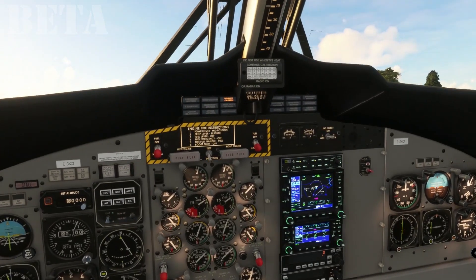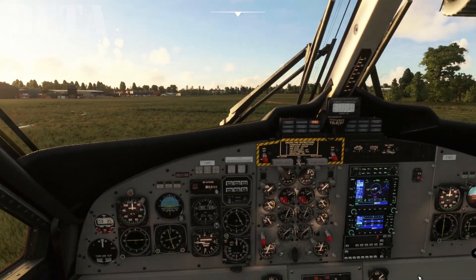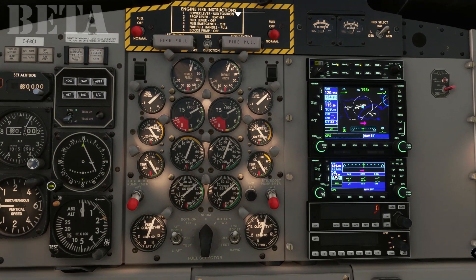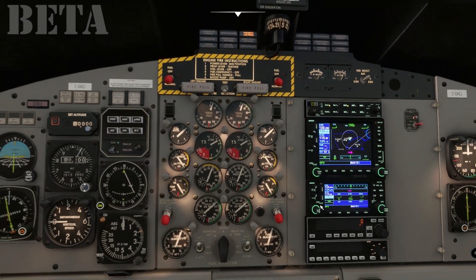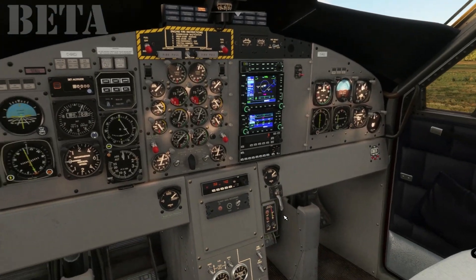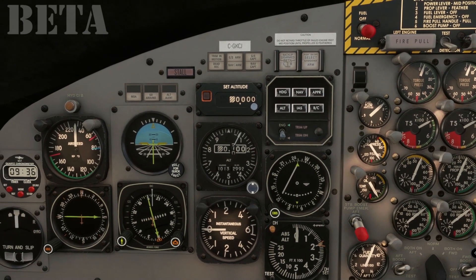The most noticeable difference is we've got a GNS 530 and a 430 below it. We're not really going to do too much with that. So let's set up for the ILS. Nav 2 — we're going to use the secondary VOR over here. We're going to set that up. I've already set that to 113.55. That's the Manchester MCT VOR, which we're going to use to fly the outbound on radial 234.